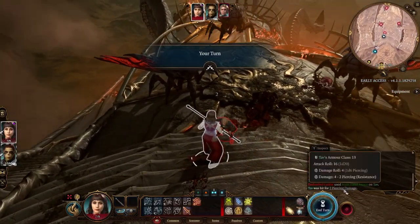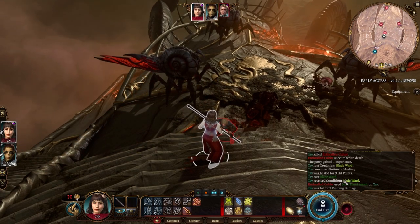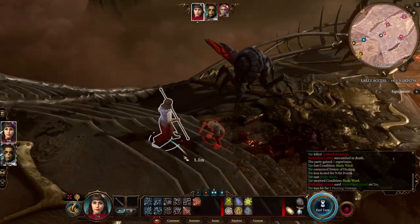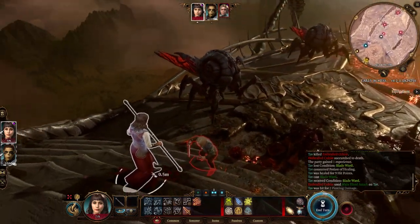It did hit us. As you can see, it rolled a 4 on the d6, but with resistance I took two less damage. Sometimes I don't like Blade Ward, but sometimes it might feel like a good pick — like casting it instead of dashing or something. It can have its uses; you can pretty much make someone tank a big hit.